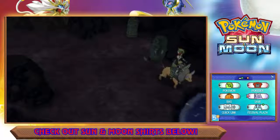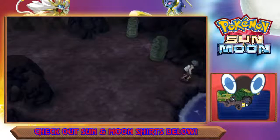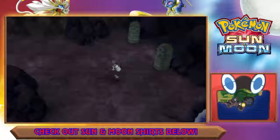Hit that save button because you guys saw how Wimpod got into that little hole right here — that's the little hole that he hides in. So you're going to stop right here, save, and then encounter it and soft reset.